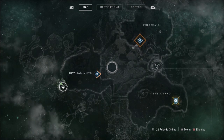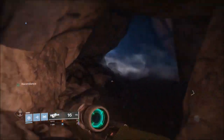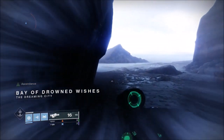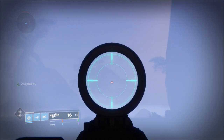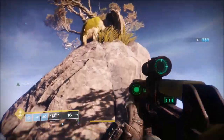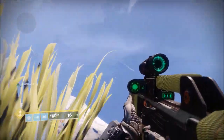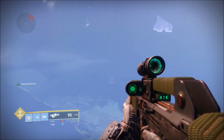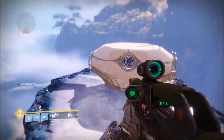The first one we're going to go to is the Bay of Drowned Wishes. That's the Lost Sector in the Divalium Mists, right where you spawn in. Head all the way through until you come out of the cave area — in the distance you'll see two rock formations on your left. Go to the second one. There are a couple of ogres here so clear those first, then get up onto the rock formation, look back out to your right and you'll see the platform. Just follow the platforms up and you'll get the chest.